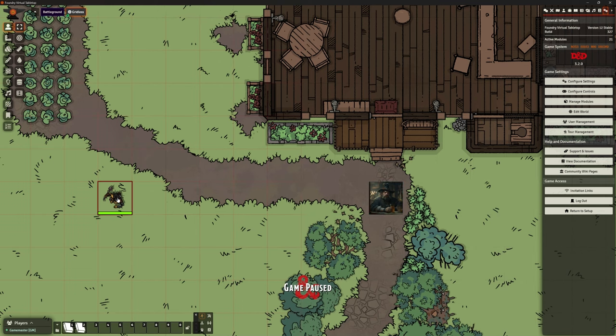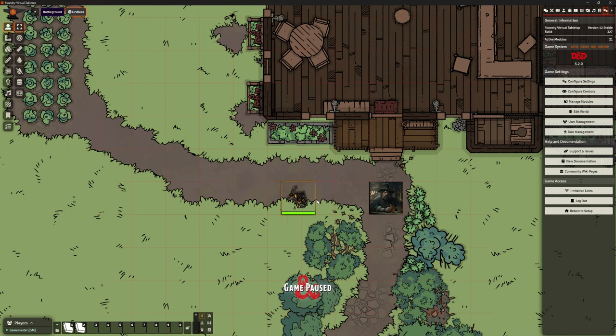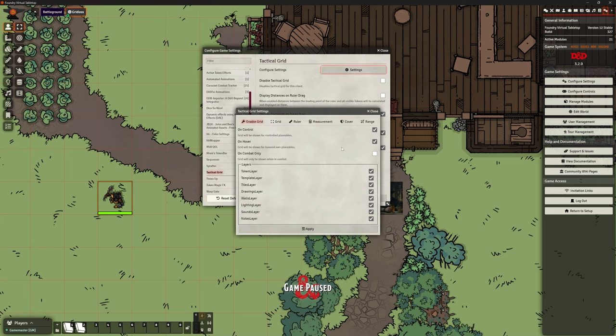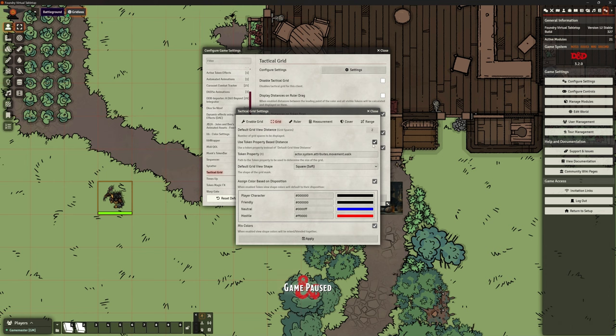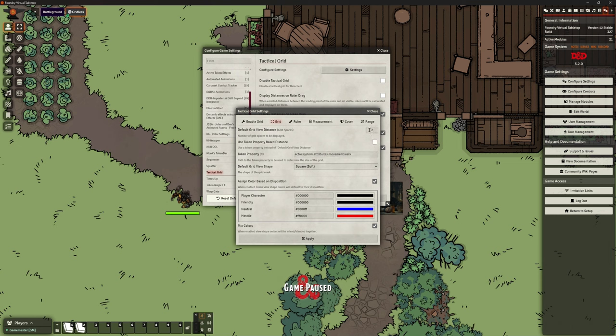Soryman can move a bit further than the goblin can, so just by hovering over I can visually see how far that goblin can move — he can move 30 feet, and the grid moves with him. You can't change the default grid view distance if you've got the token property-based distance ticked — it locks it. But you might just go: I've got five foot squares, I'm going to default to a grid of six, which gives you your 30 foot base.